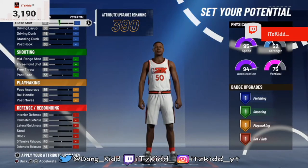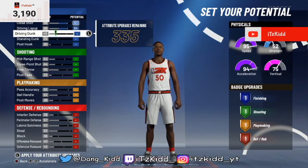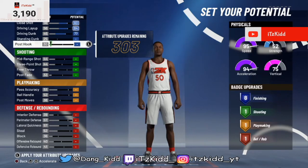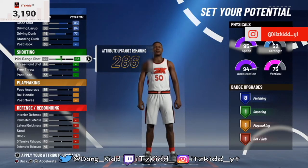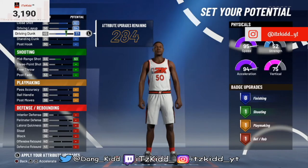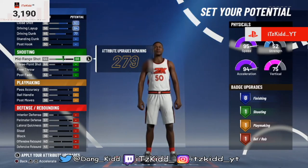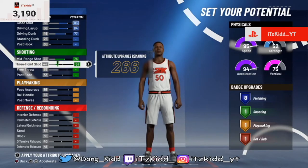Let's get into the attributes. We're going to max out pretty much everything on the finishing end except for standing dunk and post hook — this is a guard build, we don't need those. The driving dunk is only a 77 to start, but don't worry, we're going to fix that. The 2K nerf means two-way slashing playmakers no longer have a very high driving dunk off the jump.